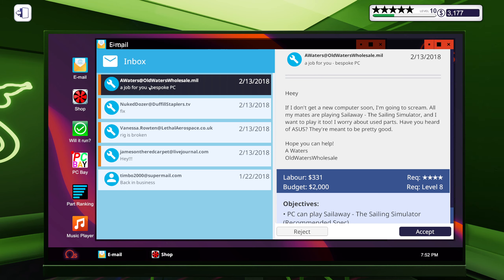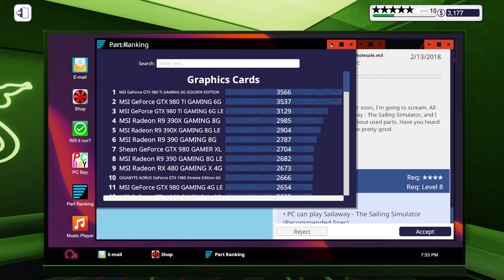New job: Hey, if I don't get a new computer soon I am going to scream. All my mates are playing Sail Away the Sailing Simulator and I want to play too. I worry about used parts — have you heard of ASUS? They're meant to be pretty good. Hope you can help — Waters Wholesale.